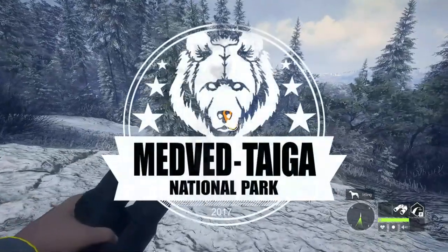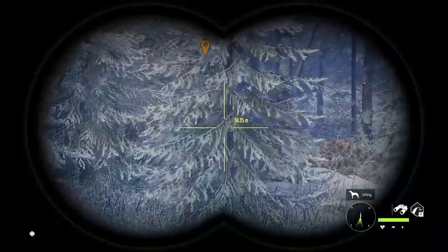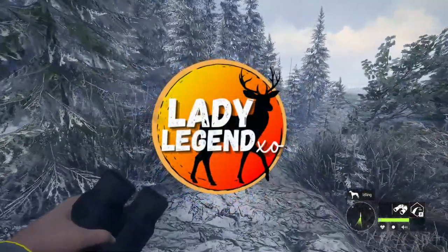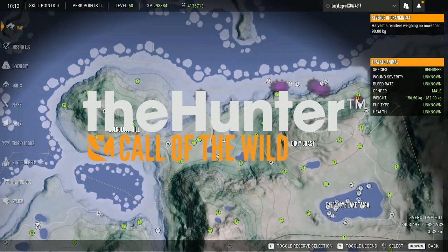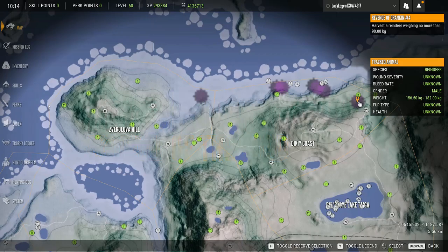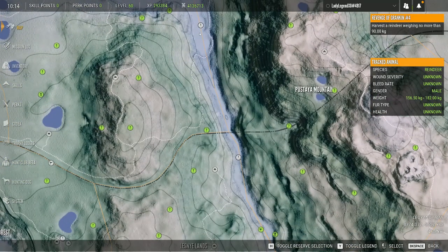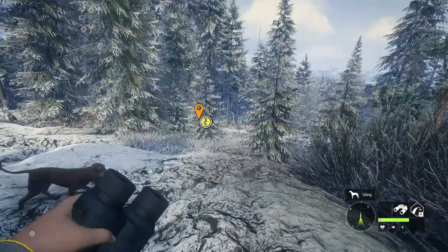Guys, if you have not hunted in Medved since it was updated, it is a greatly improved map. They really did an amazing job making this a better map. Reindeer now drink in the morning and they are absolutely everywhere — loaded up all on the ice. Musk deer, moose, brown bears, and wild boar are loaded on this ravine all the way to the bottom.